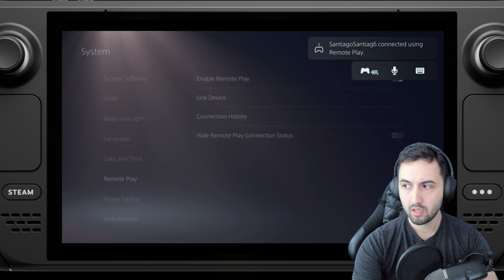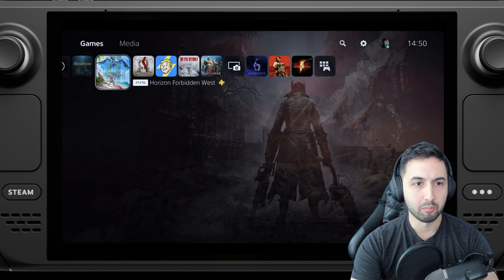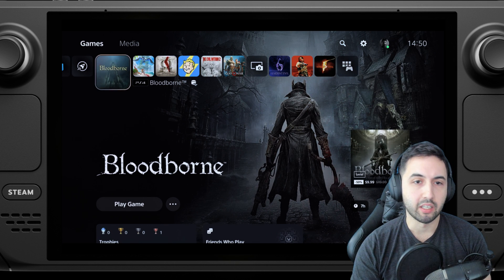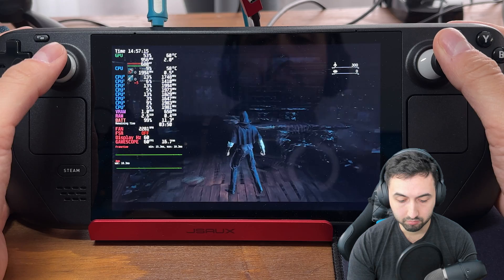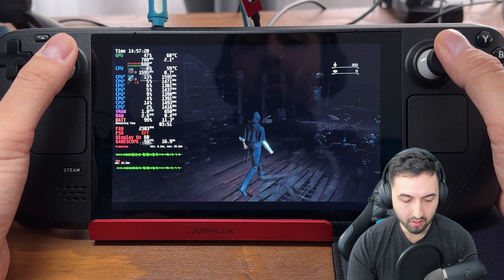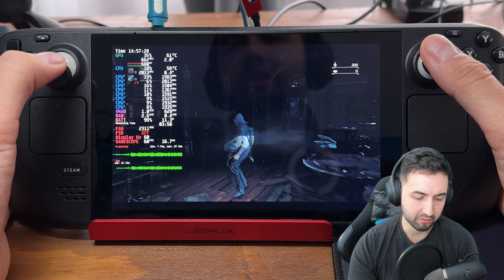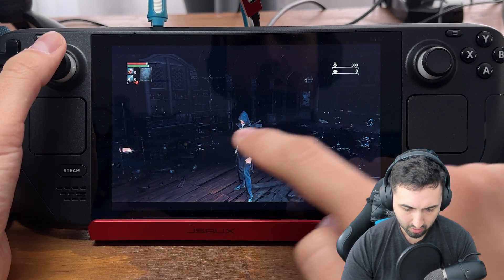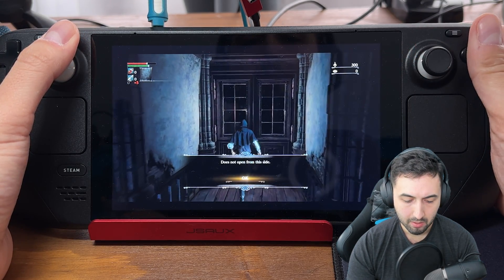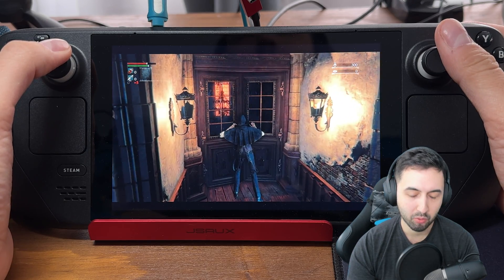And we're in! You'll notice black bars on the top and bottom of the screen — that's because the PS5 outputs 16:9 and the Steam Deck is 16:10, so you can't fix that. It's a fixed resolution from the console. The battery life is basically 4 hours on a full charge, which is way more than playing a game natively on the Steam Deck. Welcome to Bloodborne on the Steam Deck, streamed from a PS5. Especially if you have an OLED Steam Deck and you enable HDR, it'll look way better than the PlayStation Portal.